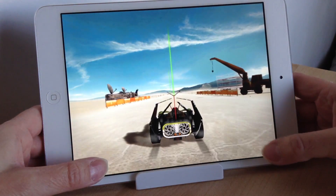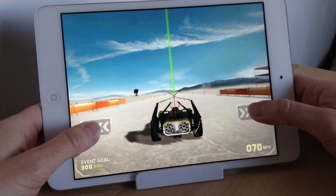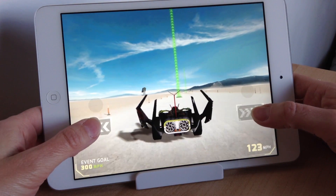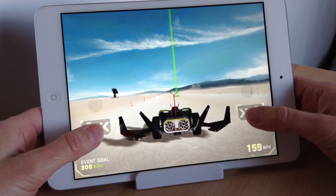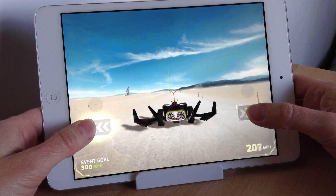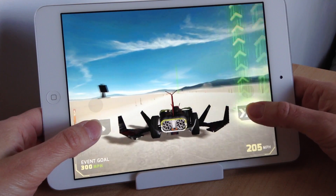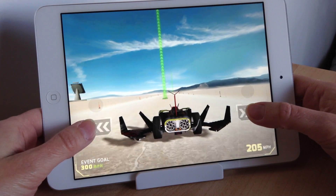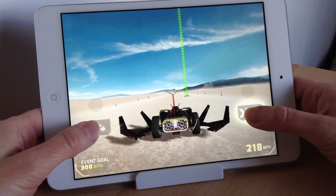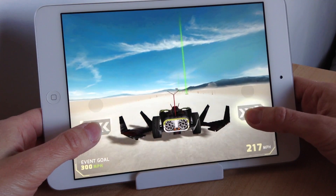Once you're ready to go, you'll be briefed on what your challenge is. The first one for the green team is to do with speed — the idea in the first challenge is to get to 300 miles per hour. You do this by travelling along, controlling your car, and collecting those green speed bumps. Every time you collect a speed bump you build a chain, and the bigger the chain the more boost you get. I think there are three different speeds to achieve in the green level: 300, 350, and then 400.